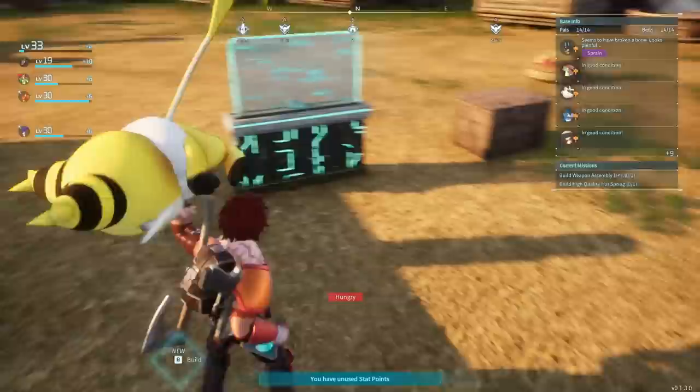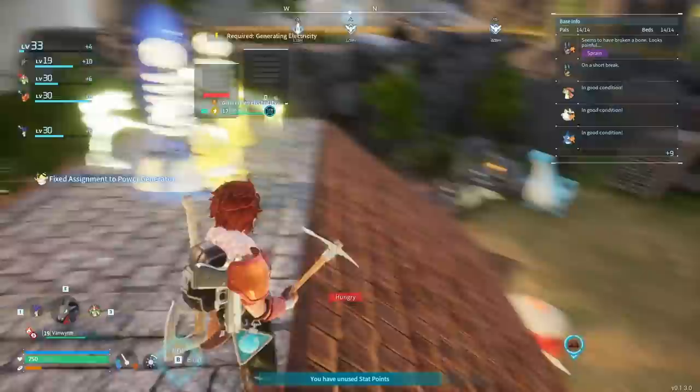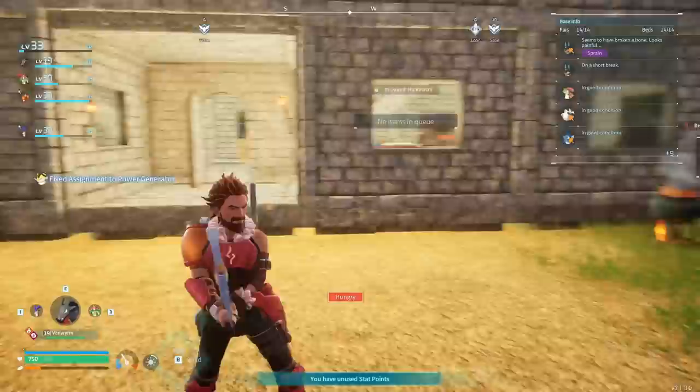There's something quite satisfying about picking up a little sparky boy, walking him over to the side of your house, climbing that house like a spider with a little creature in your hand, and then absolutely eating this thing at your power generator so I can turn on the power to your base. Yeah, that's what we do around here.